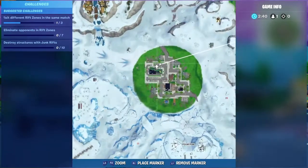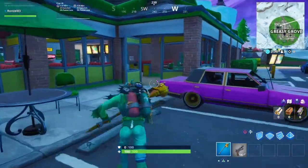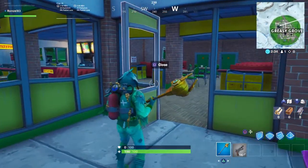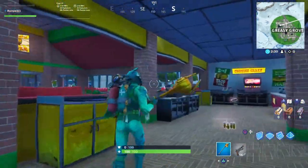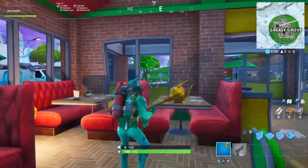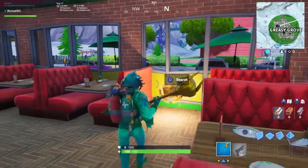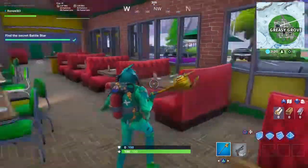What you're going to want to do is come in through this door here towards the back, hang a left, make another left, run all the way down — and boom, right here it is! Collect it and you've got yourself the secret battle star.